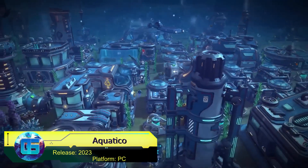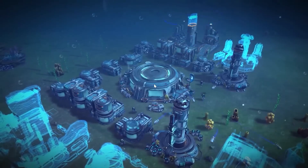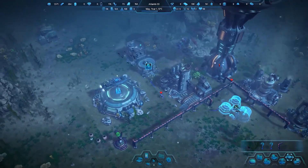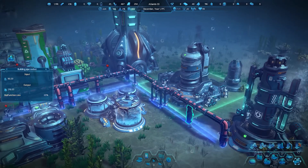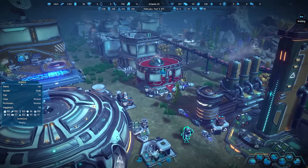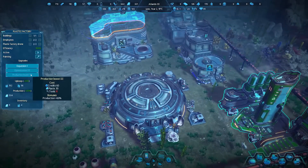Aquatico is a city building simulator where players must ensure the survival of a human colony at great depth. The planet's surface has become uninhabitable and mutated creatures now rule the food chain. Players must unlock new technologies and buildings, meet specified conditions, explore surrounding territories, monitor oxygen and resource levels, and use weapons to fight dangerous monsters.